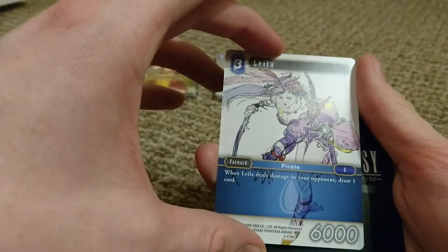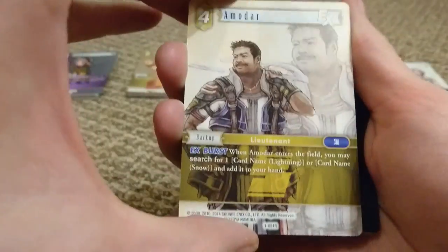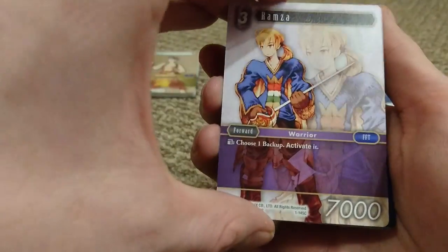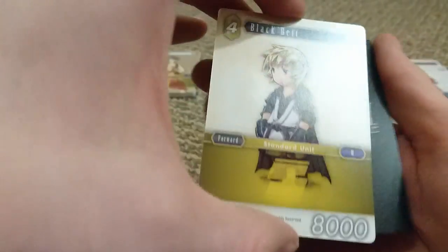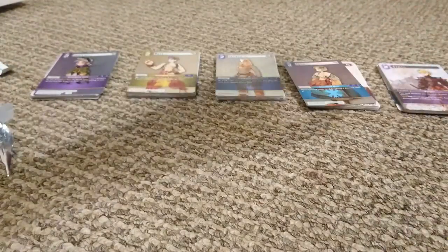These cards are getting very hard to find in the UK — they're selling out everywhere, so going halves on a box is the only way I've been able to do it. Pack 5: Leila from 3, cool. Nora from 13 — side character. Amadar from 13 who also has an X-burst ability. X-bursts are pretty cool. A Ramza common holo. A Moogle with an X-burst from Tactics. Another Ramza but standard this time. Standard Evoker fire type. Zalbarg from Tactics. Scholar backup. A Black Belt Forward at 8,000 power — that's pretty tough. And we've got Ramza again — I did count five but let's carry on.